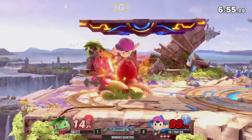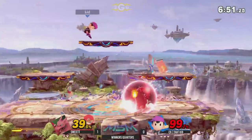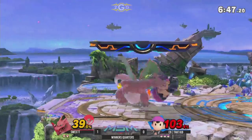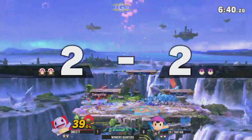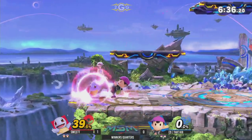Down throw up air — not going to connect with that percent a little too high. So now a combo for that kid: drag down, up air into up tilt, got more follow-ups. Tries to go for PK Fire, not gonna land its mark. Up throw would not kill at that percent. That neutral beat — the flame breaths are so good for both Charizard and Bowser. That up smash is huge! Wow, I can't believe that kill! Yeah, it's strong — Charizard's a big beefy boy, so it makes sense.